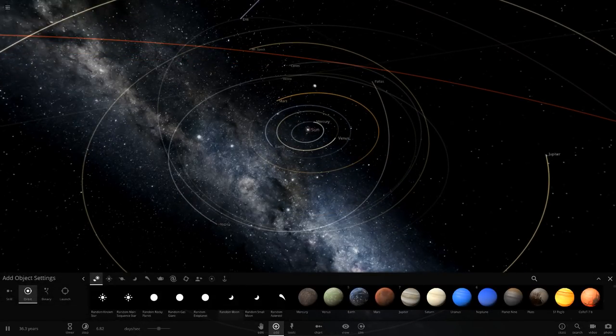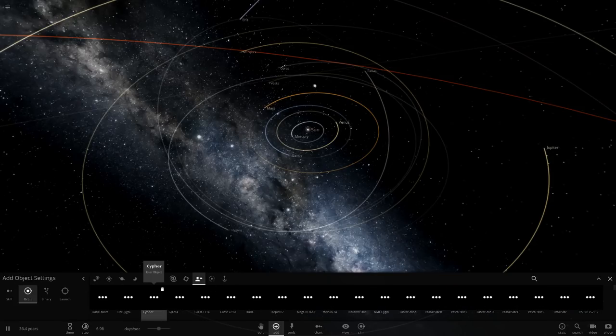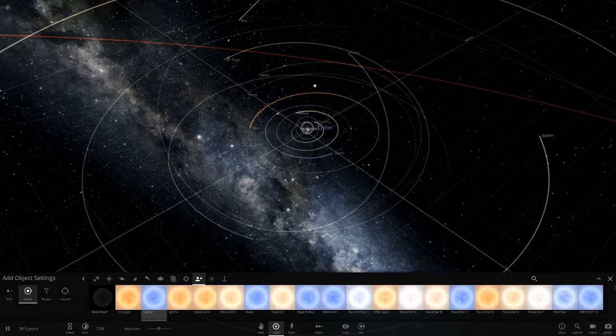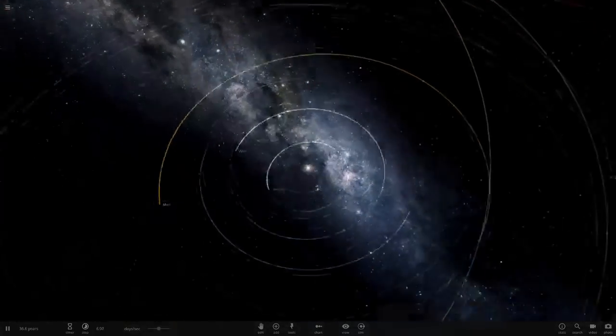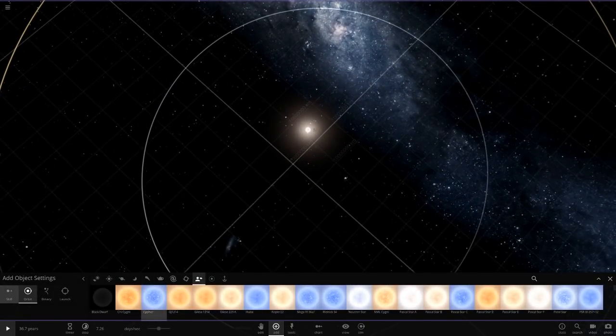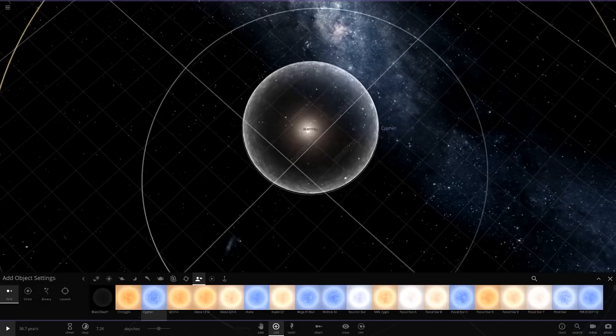If you remember, I made a star called Cipher, which is one of the stars you guys requested. This thing has 1 billion luminosity, so we're going to place it in our solar system and see the destruction it causes. So without further ado, let's get into this.